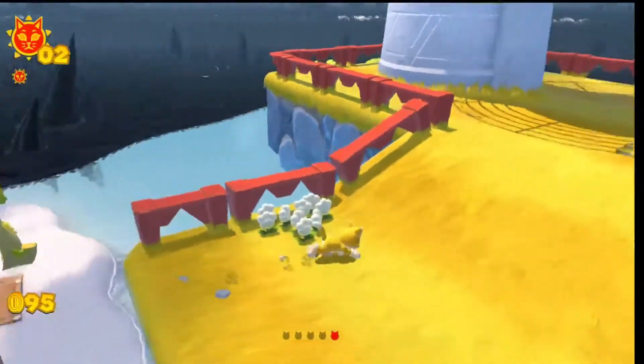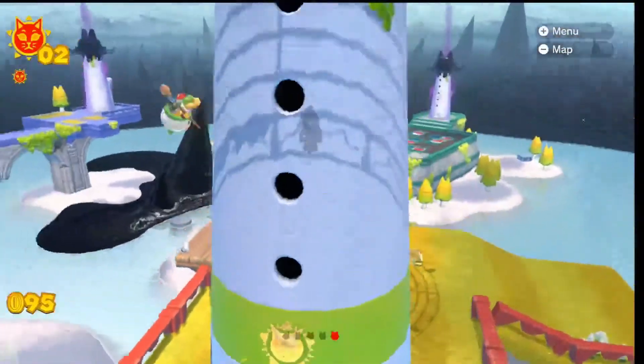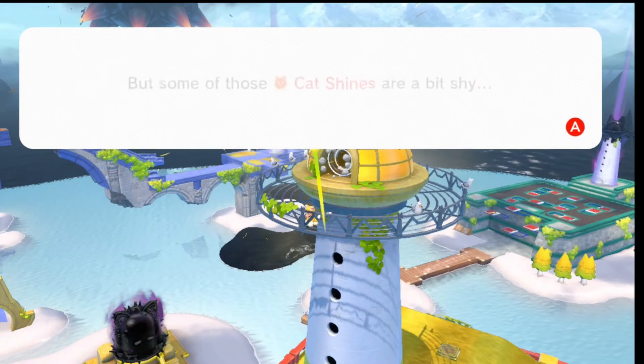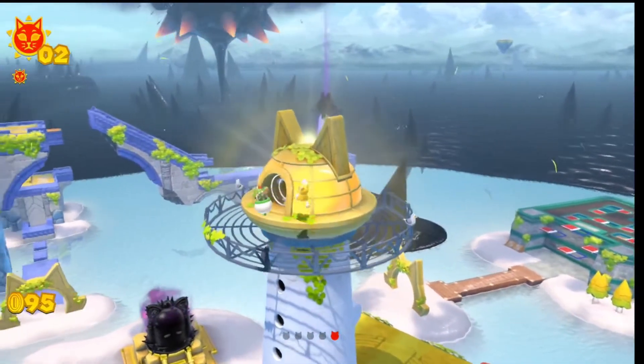There it is — got our first one! Dude, this looks so nice. It literally feels like we're playing Super Mario Odyssey 2. The lighthouse wants to bring something to the light — that splotchy goop will vanish under the light and the cat shine. Some of these cat shines are a bit shy — if you can't find one, try looking on another island. Islands with lighthouses are usually hiding something. Get to a high spot and look for one nearby. Thank you for that tip — and it looks like Bowser is about to rise out of the ground.